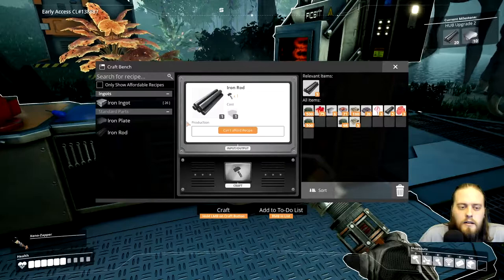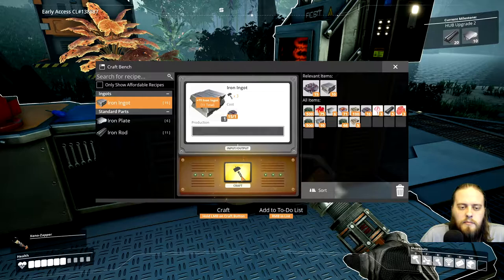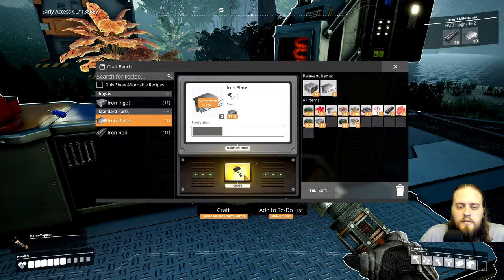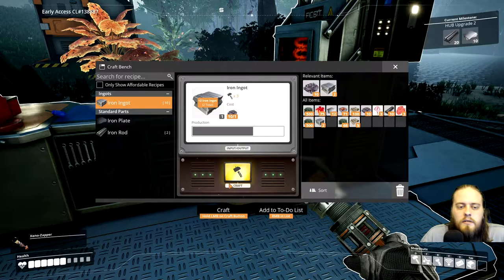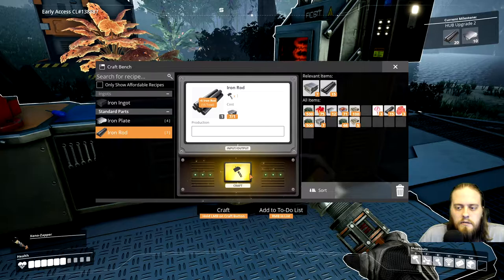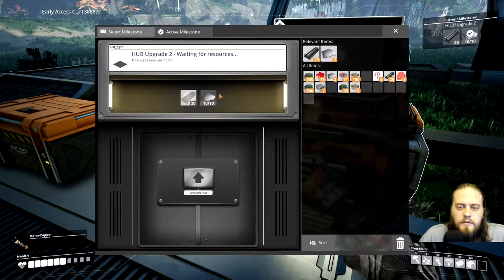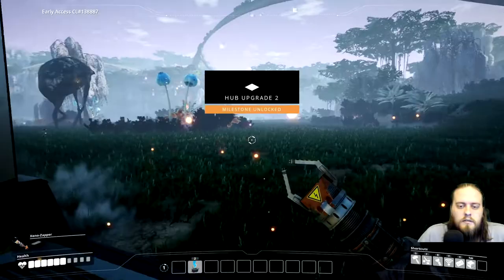I need more iron rods and 10 plates. I'll get the 10 plates and then I need 20 iron rods. It actually creates two at a time, which is interesting — it uses three iron per two plates. Looks like I have enough iron, so let's make the rest of the rods. There's 20. Now we'll upgrade.